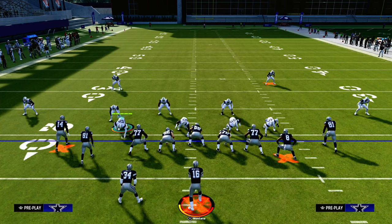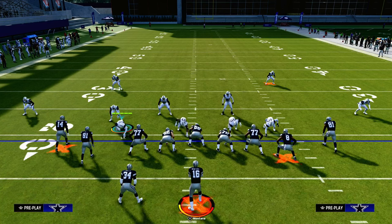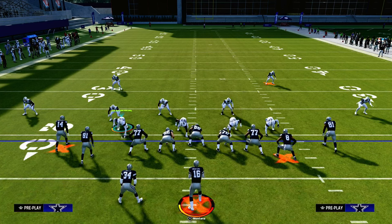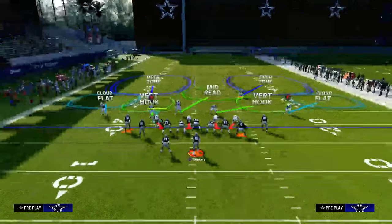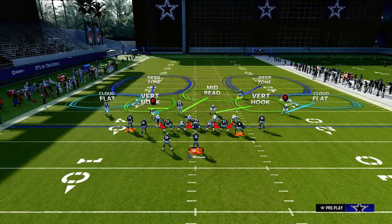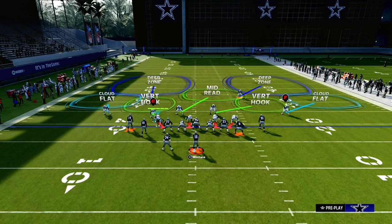In Madden, the zones are actually going to play much better to the wide side than they will to the short side. So what we want to do defensively is, generally speaking, use the short side linebacker. In this case, the linebacker on the short side is going to be Isaiah Simmons.